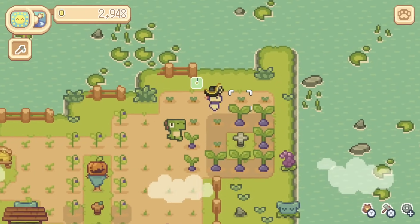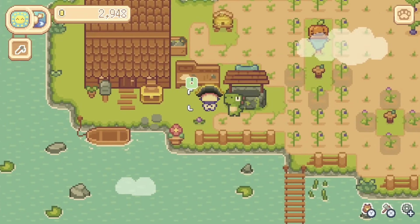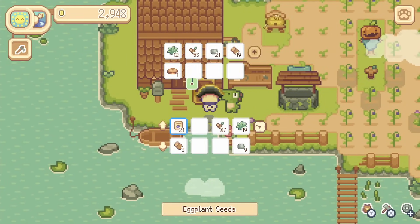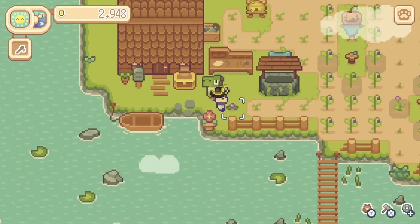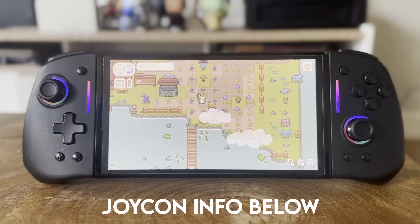For the most part, you'll be planting seeds, taking care of them until they grow, harvesting them and then selling them for money. What's slightly different about this game is because you are on an island, there isn't a shop or a town just off the way that you can visit. Instead, you have a small boat and you can use this to visit other islands that are part of the archipelago.